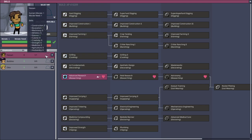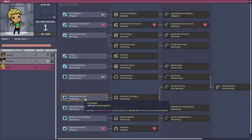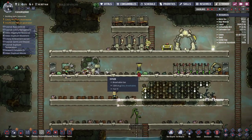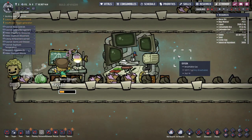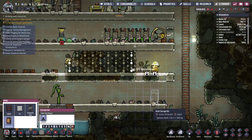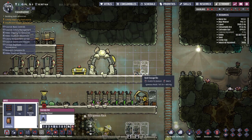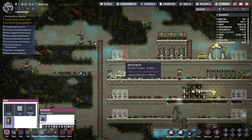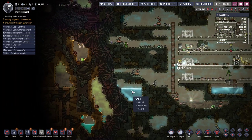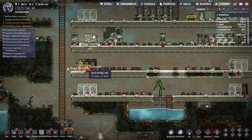You're the scientist, right? Research away. The reason I do that is so that every level has access to resources, which is obviously going to be important. Auto harvest, auto harvest. So every level gets access to resources so they don't have to run around looking for things, making it more efficient.